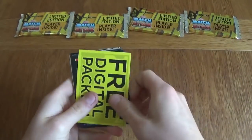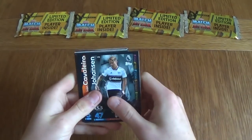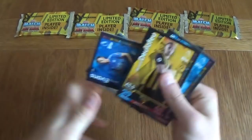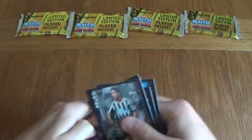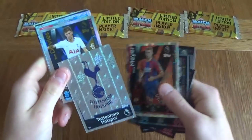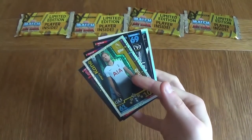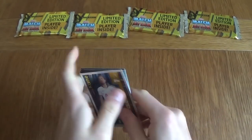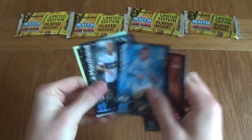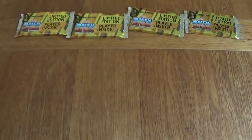I believe we've had two golds — Henderson and Pogba I think. But we'll do a nice summary at the end of our best pulls. Spurs badge, Maia, Star Signing, Davies and a 100 Club Harry Kane — that's not bad at all! We've got a nice 100 Club Harry Kane. Then we've got Mkhitaryan, Bananjal, Laporte, Le Machon and a Paul Pogba Silver Limited Edition card.